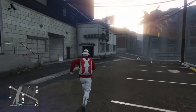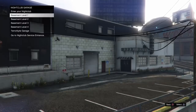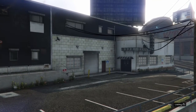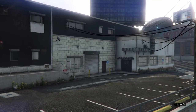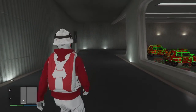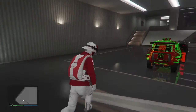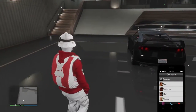Once you get to your nightclub, you want to go in and enter B2, then wait till you get in. Once you get in, make sure you have a car in this slot right here.